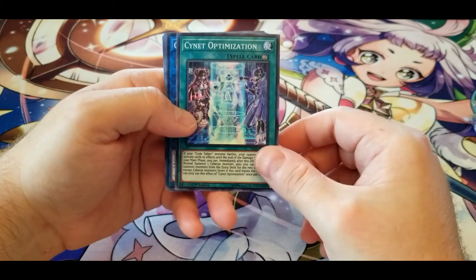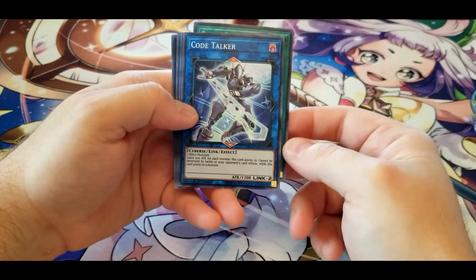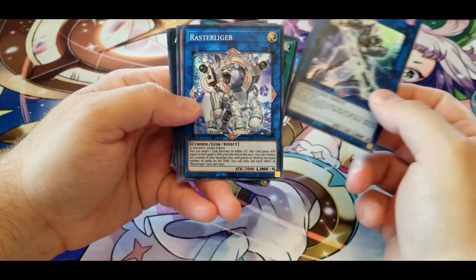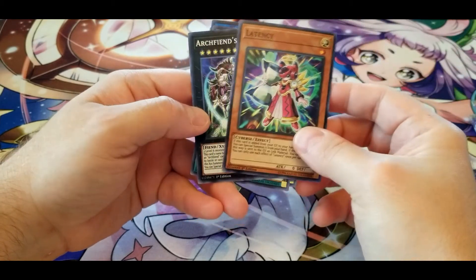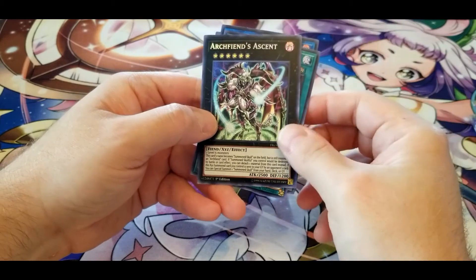Another Signet Optimization, another Code Talker, another Raster Liger, another Latency, and another Arc Fiend's Ascent.